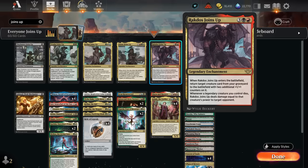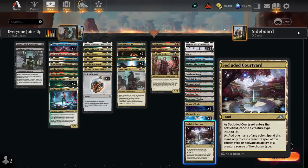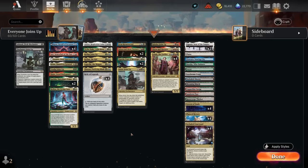Finally, Heragdos also Joins Up: it reanimates one of our creatures and gives it two additional +5 counters, and whenever a legendary creature we control dies it deals damage equal to that creature's power to target opponent. These Joins Up enchantments aren't the easiest to cast since our mana base relies on Secluded Courtyards and Cavern of Souls for legendary creatures, which don't help cast multicolored enchantments. We're mostly counting on Relic of Legends to fix our mana for them.